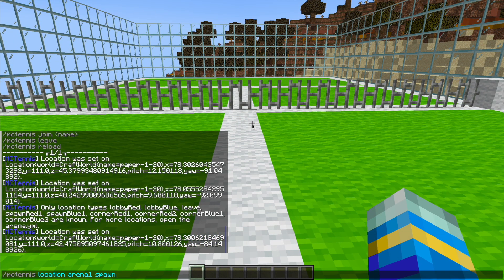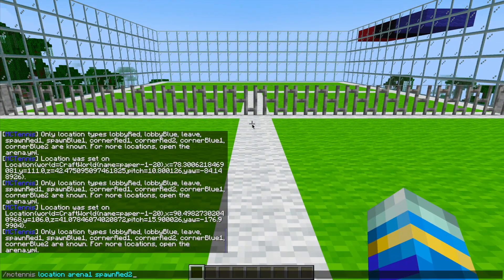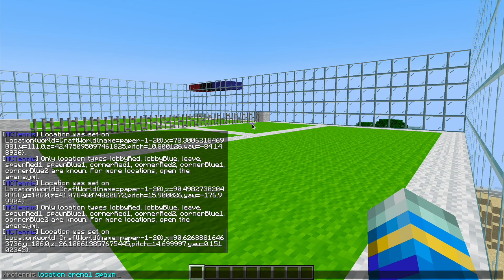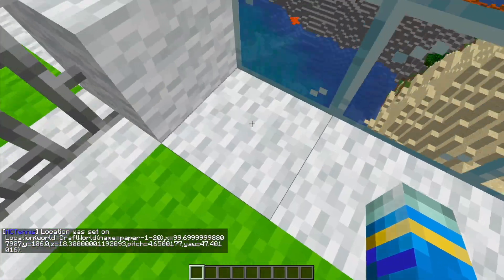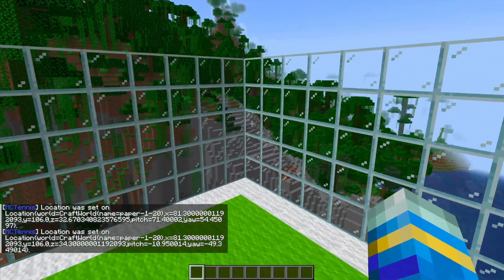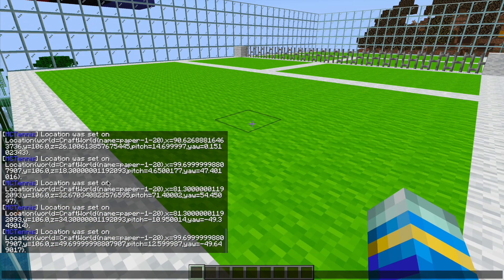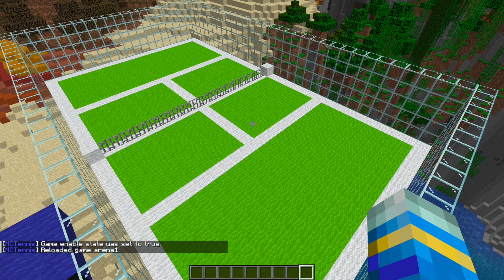The first one we're going to set is the spawn point for Red 1, and then over here we set spawn for Blue 1. Then we need to set the dimensions of the court by doing Arena 1 and then 'corner' — Blue 1 for one corner, then go to the opposite corner diagonally for Blue 2. Repeat this for the red side as well, making sure to include those capitals. Your chat window should confirm each location set successfully with all the coordinates.